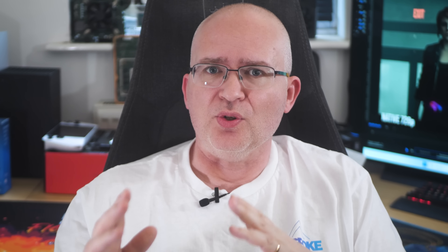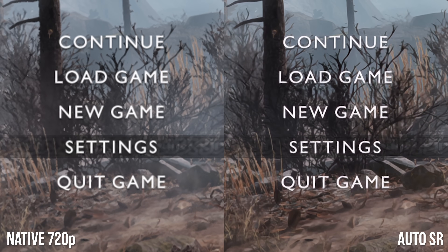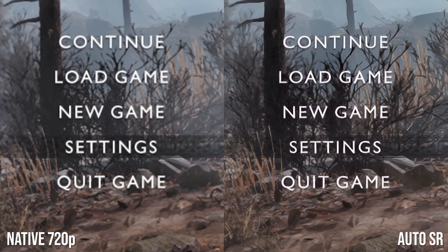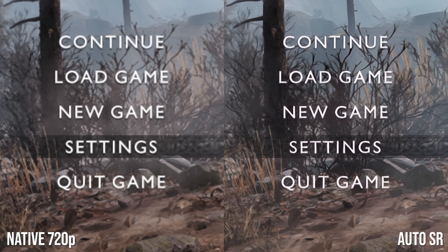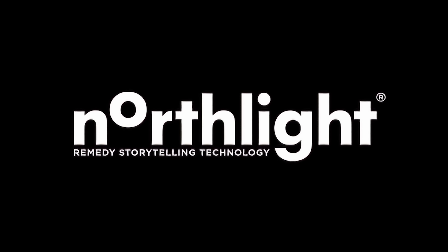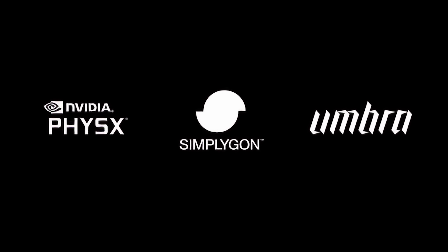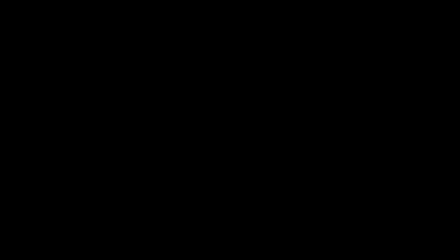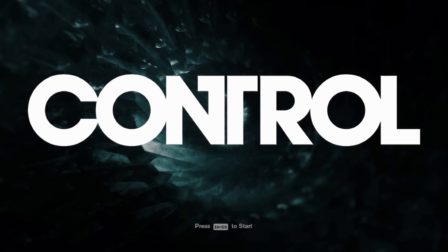Because AutoSR is only looking at the final image produced by the game, there are going to be certain weaknesses you'll spot. HUD elements or plain text elements are put through the neural network too, producing results that are okay, but clearly not quite right. As logos and splash screens kick off most games, that's going to be your first impression. Another immediate limitation: no support for HDR. Bit of a shame, but I expect there'll be some kind of solution in due course.